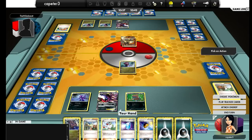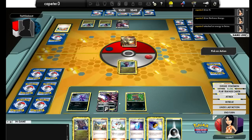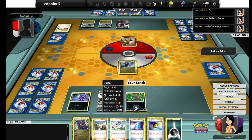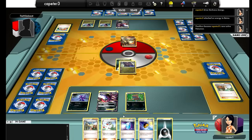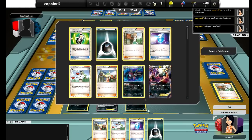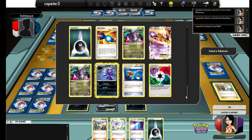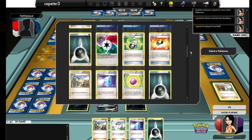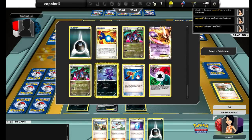Unfortunately, I don't hit that. But I do hit the Zweilous, so I'm at least able to evolve. I pretty much have to evolve. And then I'm going to Level Ball again, probably just to get another Sableye on the bench, just to get that Zweilous out of the active position. Hopefully an N or a Bianca next turn will get me into one of my two ability Hydreigons.